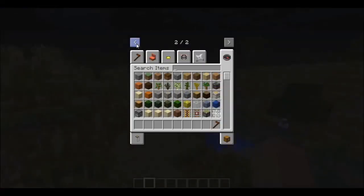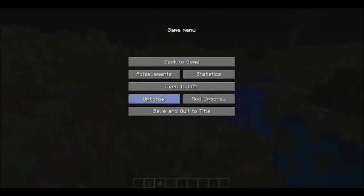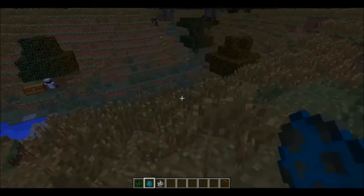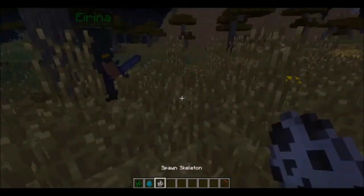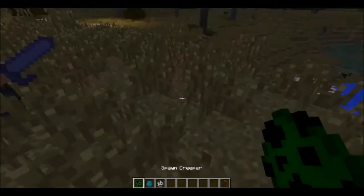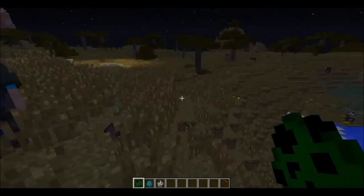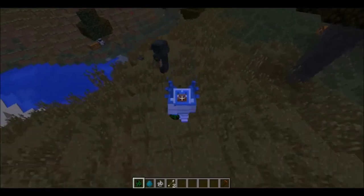Let me show you a creeper, zombie, and skeleton nearby. It's difficult but — zombie, there he is — as you can see he's attacking the zombie. Now for the skeleton — skeleton strikes but he's too strong. Now for the creeper — too strong again. And guys, that is my video, so remember to subscribe and like for more.